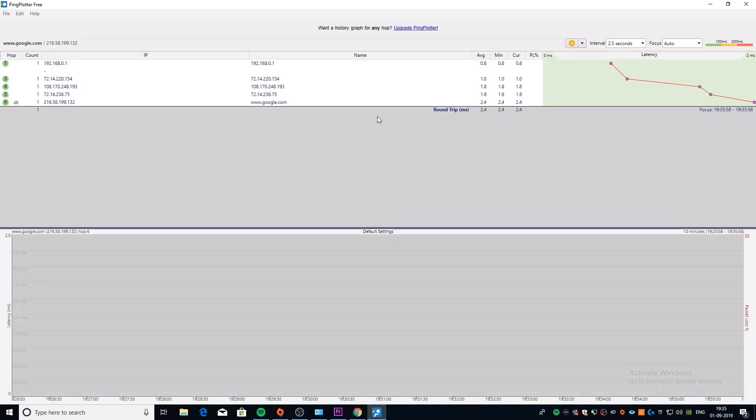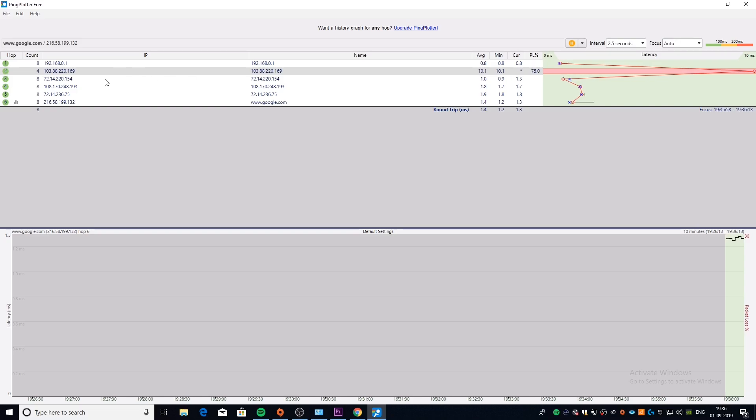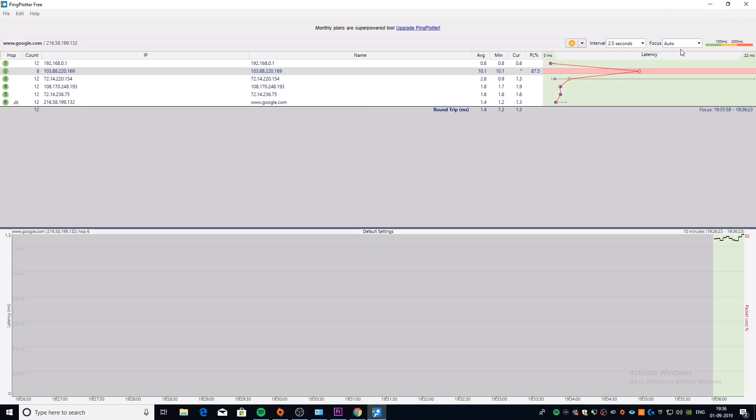Once you open Ping Plotter, you're going to ping google.com and wait for an IP address to show packet loss. As you can see, the packet loss is right here on the second IP address. What you basically want to do is just write this down — take note of it. I'll tell you what to do with it later in the video, so copy it down somewhere. This is my connection; yours is going to be something different, so make sure you copy your own IP address and not mine.